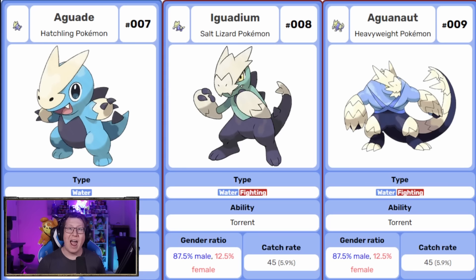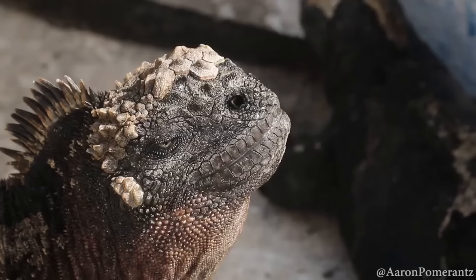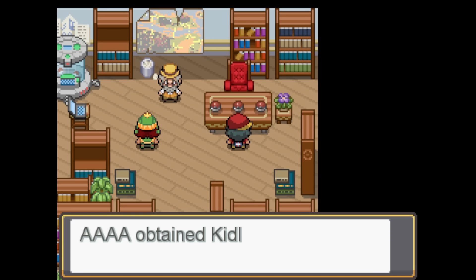The water starter is called Aguade, which is based on a marine iguana. Marine iguanas blow out air from their nose to get the salt water out, and the salt actually gets encrusted on their noses. That has influenced our Pokemon's look — it's gone all along the tail and arms, like a hardened shell of salt. I have to choose the fire starter; I think Flairies is a very, very cool looking Pokemon.